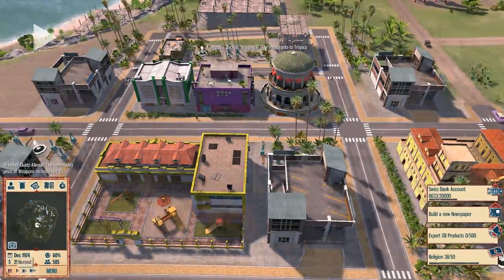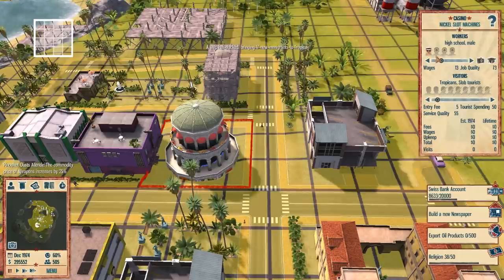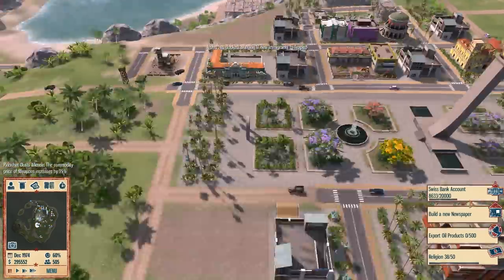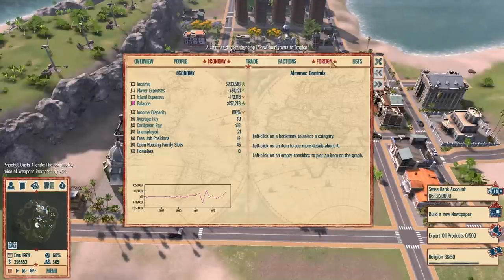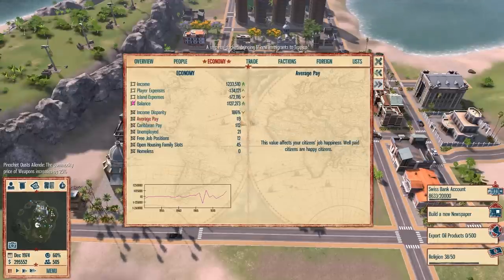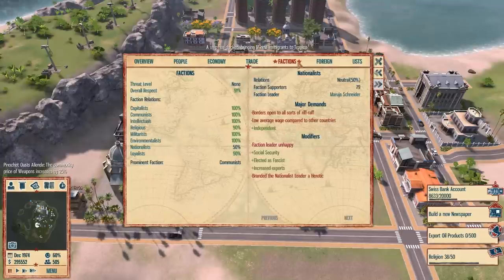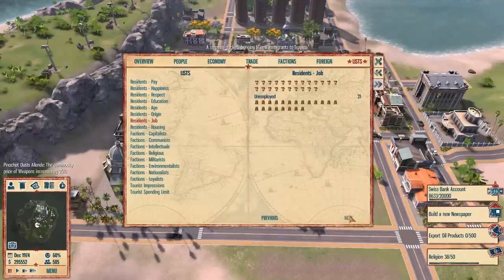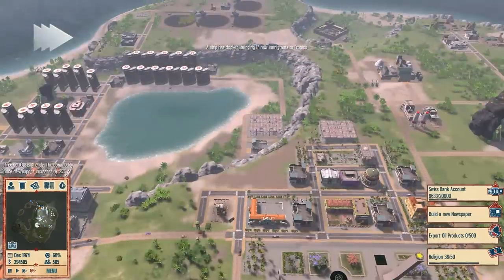Tropico has just reached a population of 500 people. We just completed an objective for job disparity on how many unemployed people are on the island — and there are zero unemployed people on the island. I still can't figure out how to raise the average pay, because I just raised all the people's wages and it's still not right. There are 21 people unemployed, but they just came on the last shipment — 17 new immigrants — so they should get jobs from the new entertainment area.